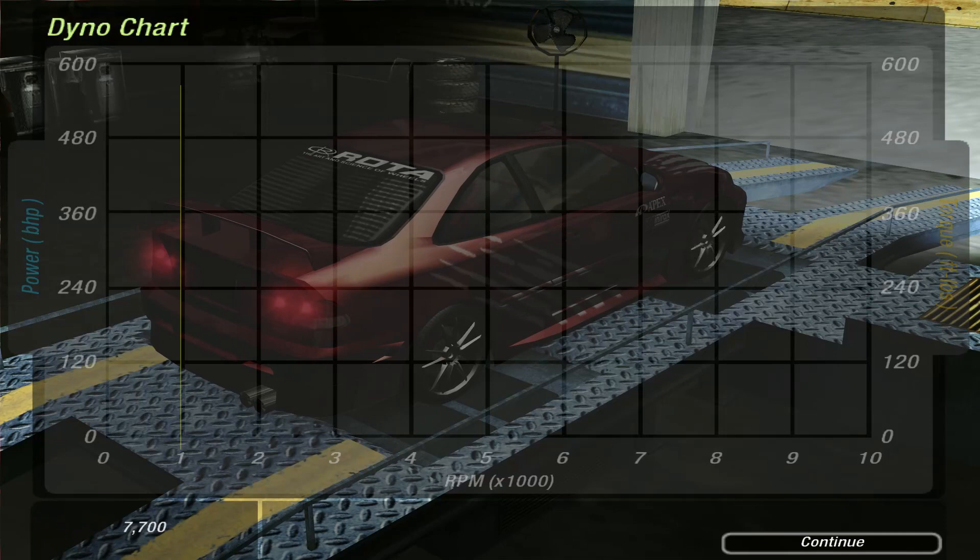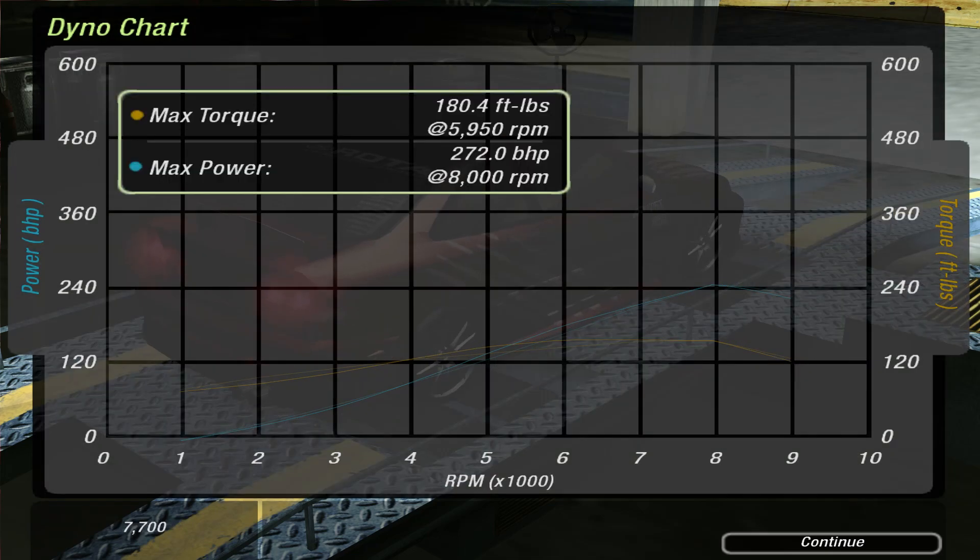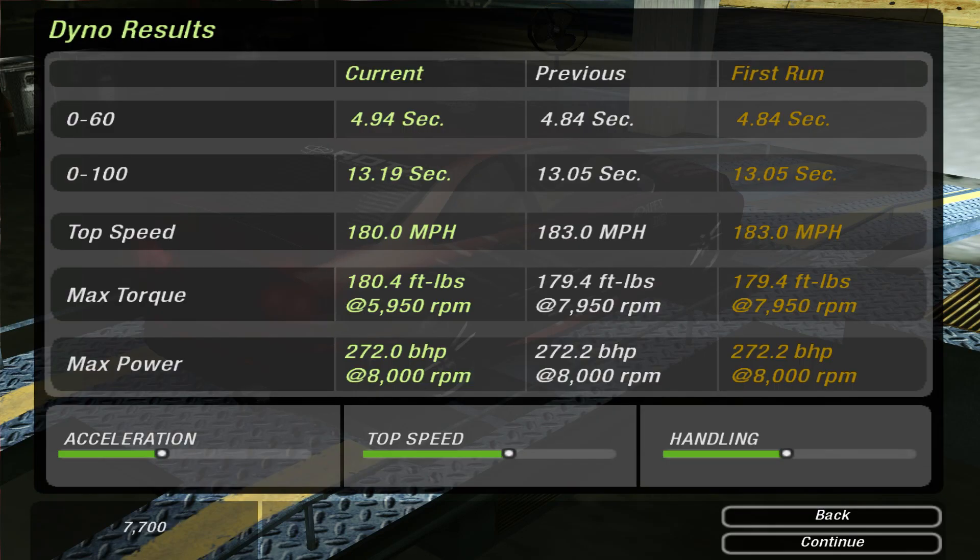Alright, let's see that dyno run. Hopefully it should give us... yes! That's what we wanted. The exact same power at the exact same RPM - that's not a problem. Max torque - we've got one more torque, but 2,000 RPM further back. Which is great.